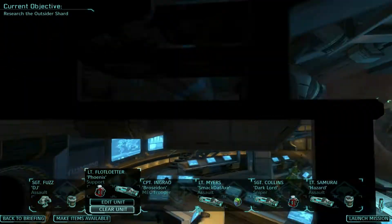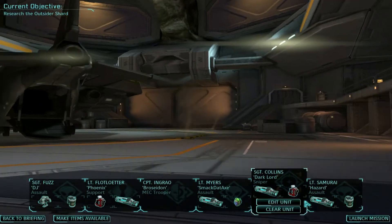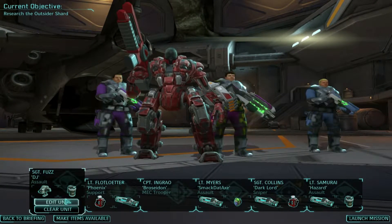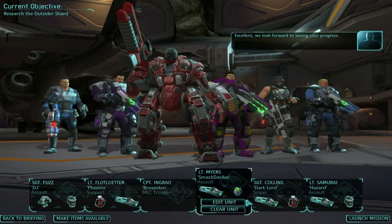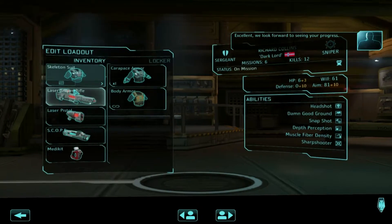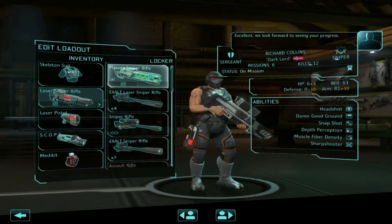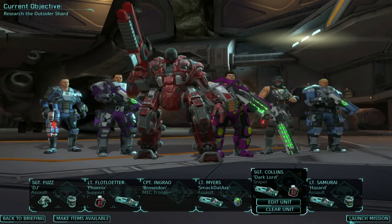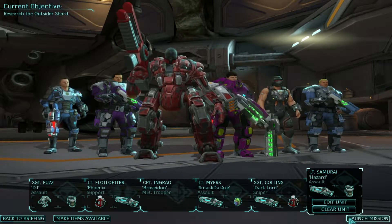Everybody's got their gear. Actually, Richard doesn't have his sniper yet, so we'll go ahead and give him that. There we go — Plasma Sniper Rifle. Everybody's set, let's launch the mission.